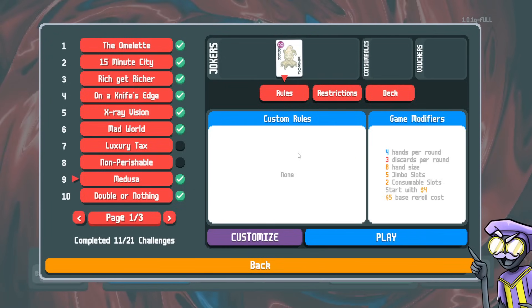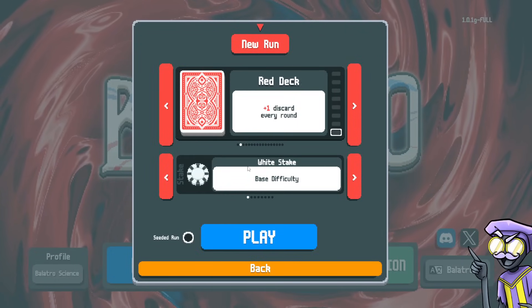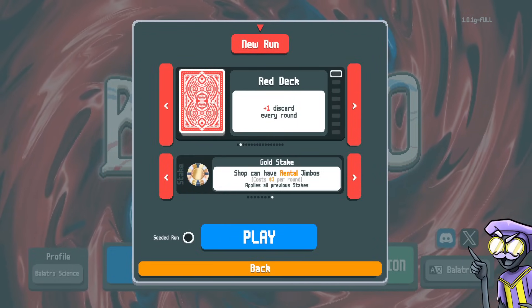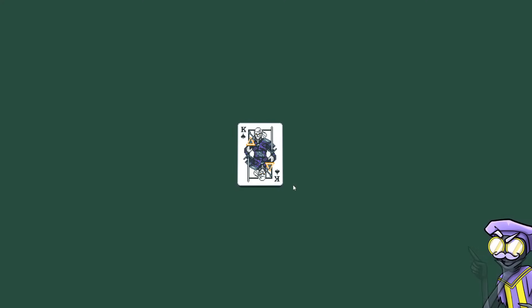We haven't tried it on the gold stake yet. If we want to do this, let's play on the red deck — gold stake, red deck. The red deck gives us the extra discard. If we want to win with only stone cards, maybe we need to discard to find our stone cards. Let's give it a try.